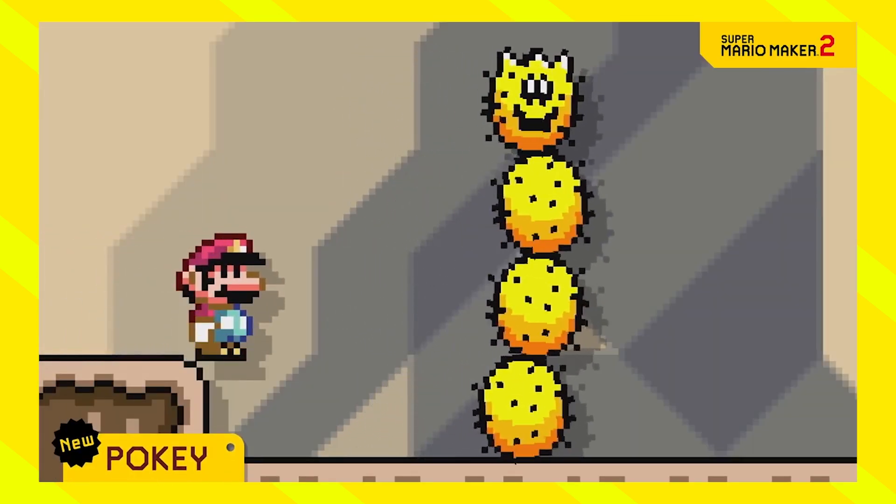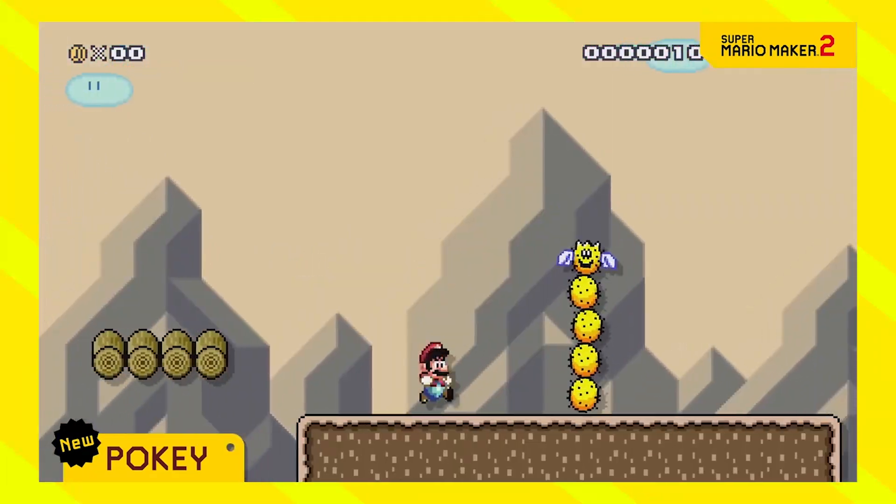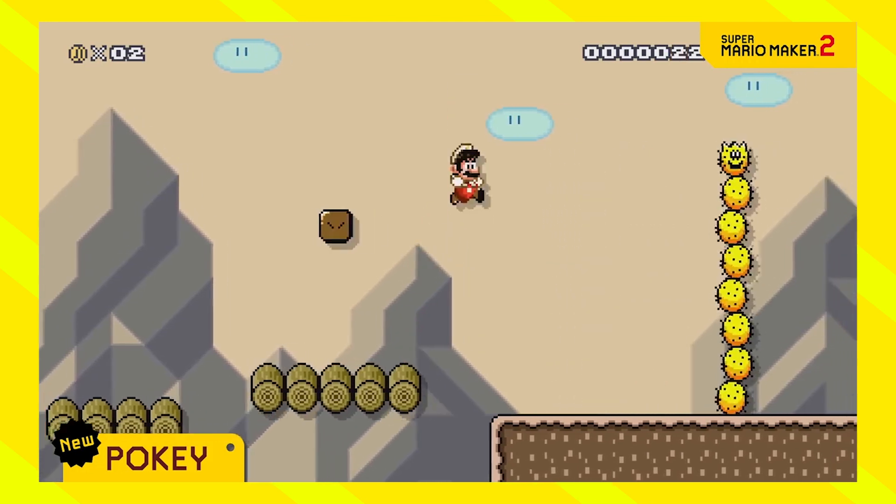So the first thing we should really not forget is that Pokés can just be placed as an enemy. You don't need to build a mechanic if you don't want to — just place them as an enemy and they will be a fun obstacle too.